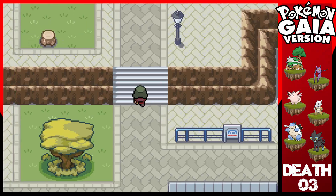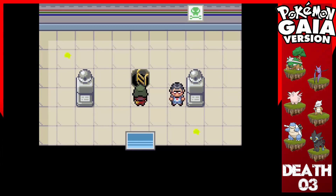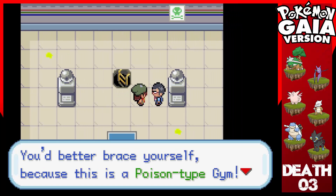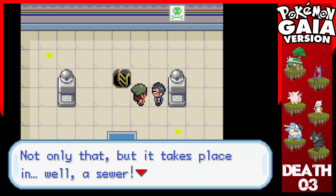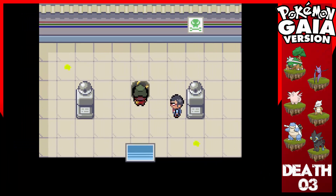Anyway, let's go into the gym. Water type gym, here I come — I have a Torterra ready for this. 'Welcome to Tarmoc City Gym. You'd better brace yourself because this is a poison type.' What? Not water type? 'It only takes place in a sewer. Good thing you have that gas mask, huh?' Yeah, thank god. It's actually a sewer — what?